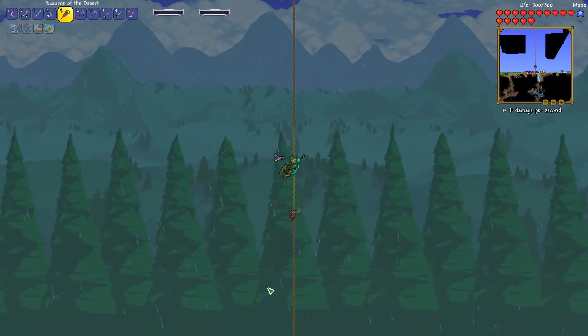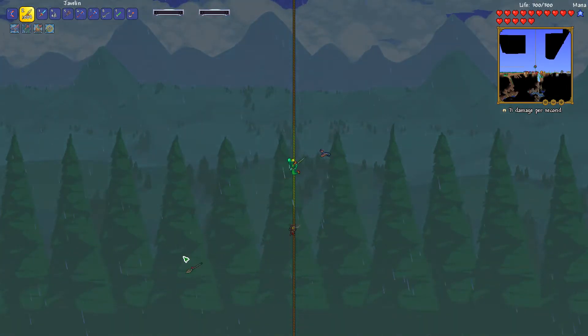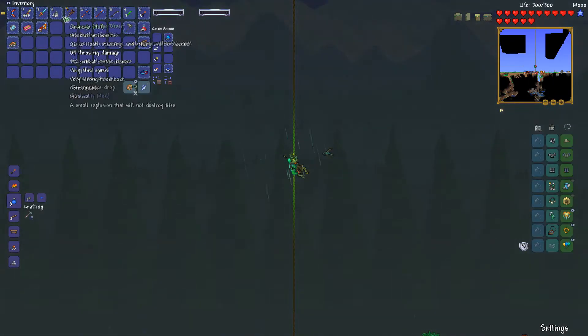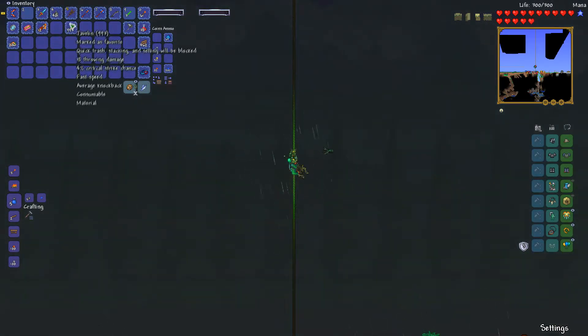Let's check this out. Javelins now, for some reason, do the weird Scourge of the Desert effect where they'll curve upwards. But the Scourge of the Desert doesn't. So we're going to stop using these, I think. It's just worse. Clear up some hotbar room. Cool.